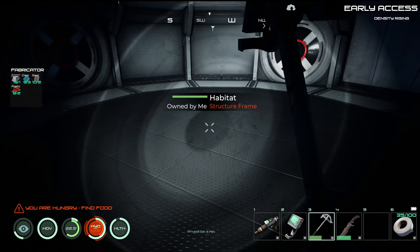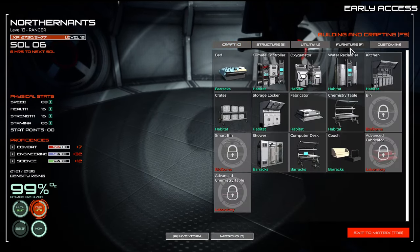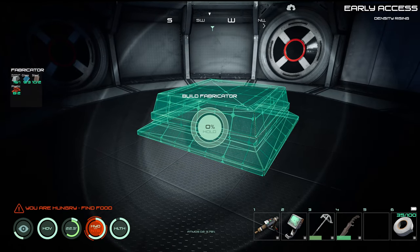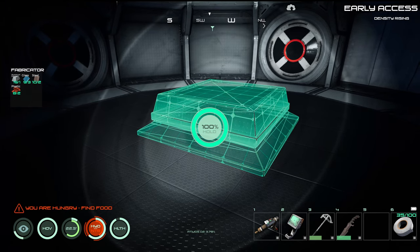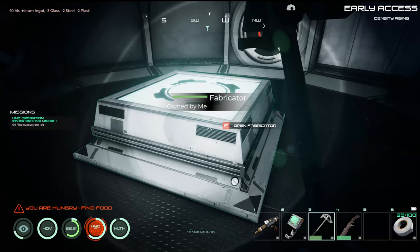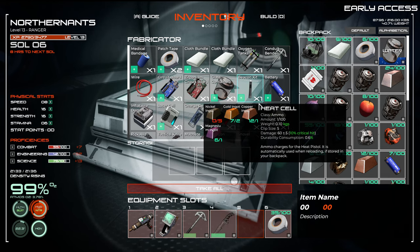Let's see how do we build it — right there — okay, confirm. We got a fabricator inside — that's awesome. Let's see what it does for us.